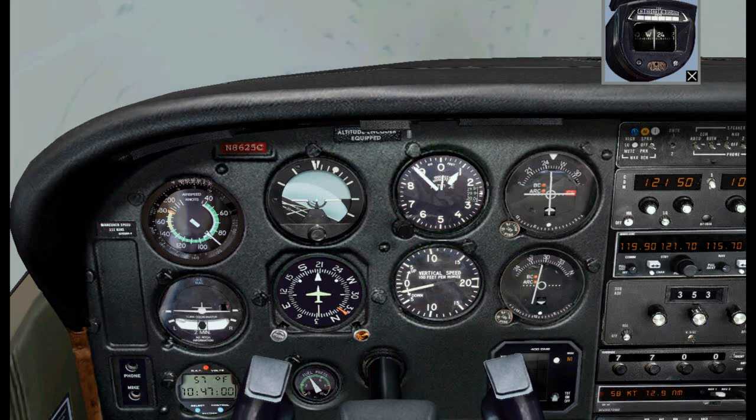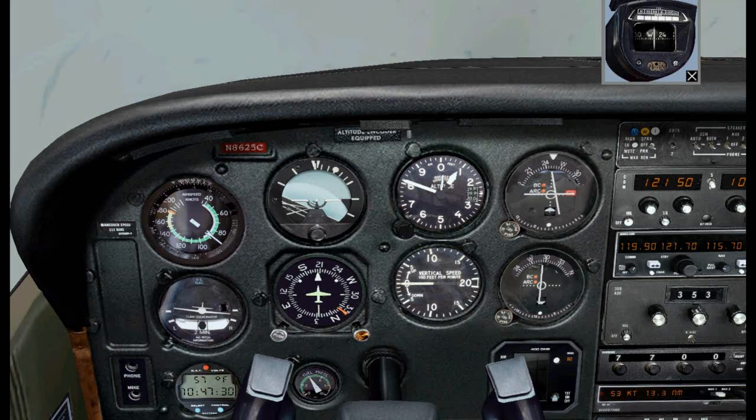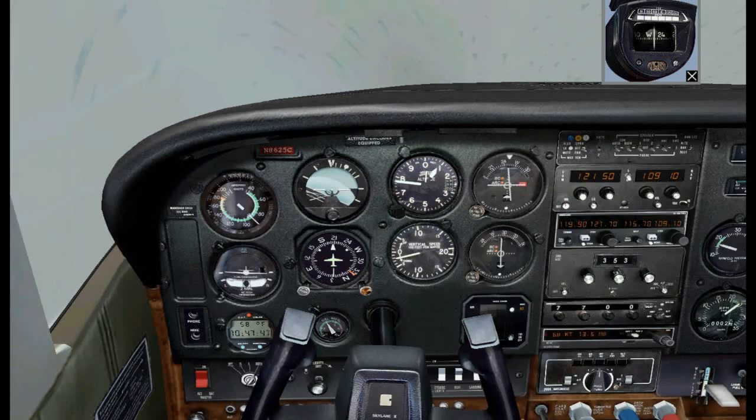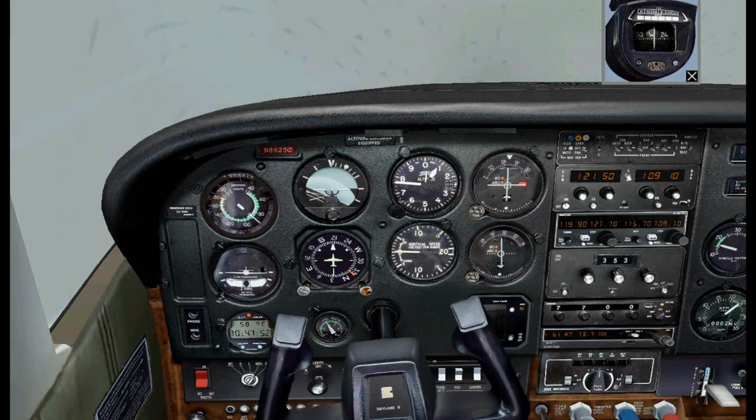The VOR2 needle is about to get centered, at which point I can go down to 660 feet but no lower. Our timer is at 47:10, so I've got 1 minute and 8 seconds before I have to do a missed approach. The localizer needle is a little bit to the right so I'll move a little to the right to intercept it. We are at 750 feet and we've got about 30 seconds to go before our missed approach. Hopefully I'll break out of the clouds pretty soon.